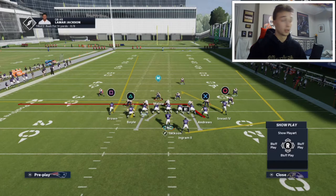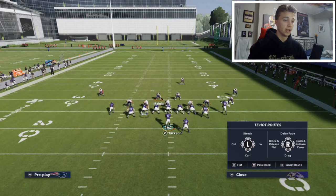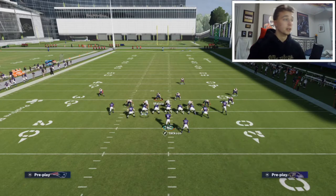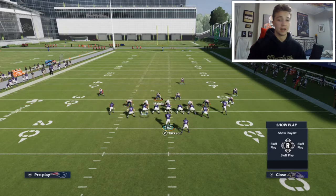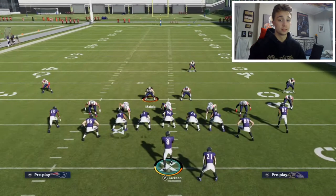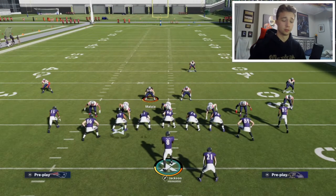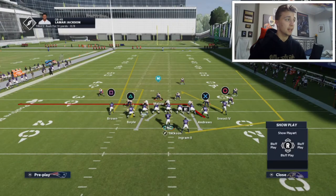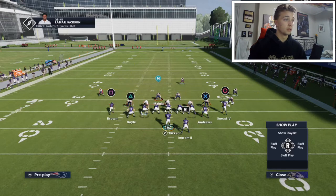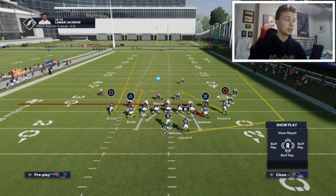You're gonna hit triangle again to bring up the menu, hit R1 — that's gonna put them at the sticks. You only wanna run this play at first and ten or a shorter distance. If you're anything longer it won't work because the route takes too long to develop. You need a short out route played to the sticks. What it's gonna do is this corner on the left side over Marquise Brown is gonna get distracted by Nick Boyle.